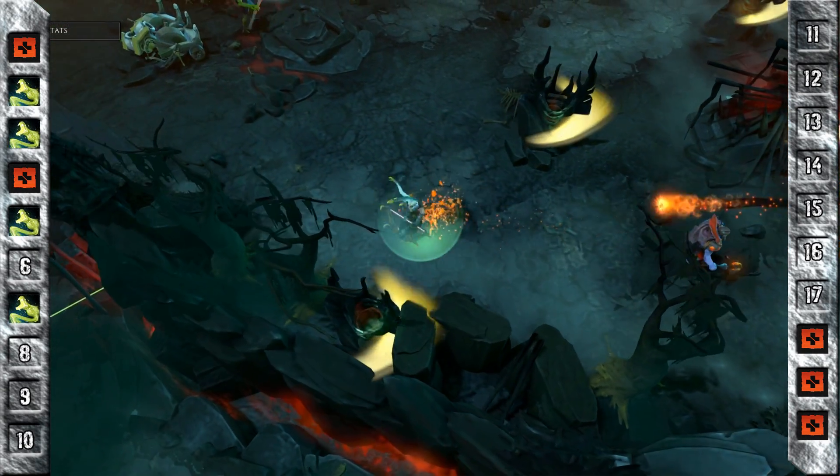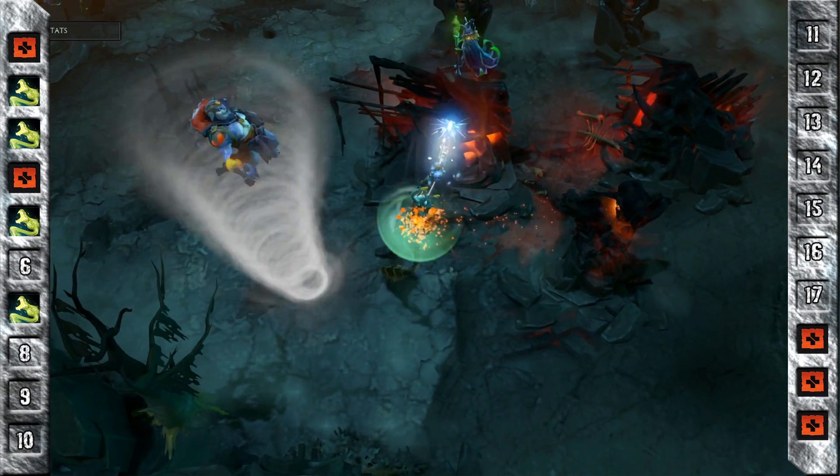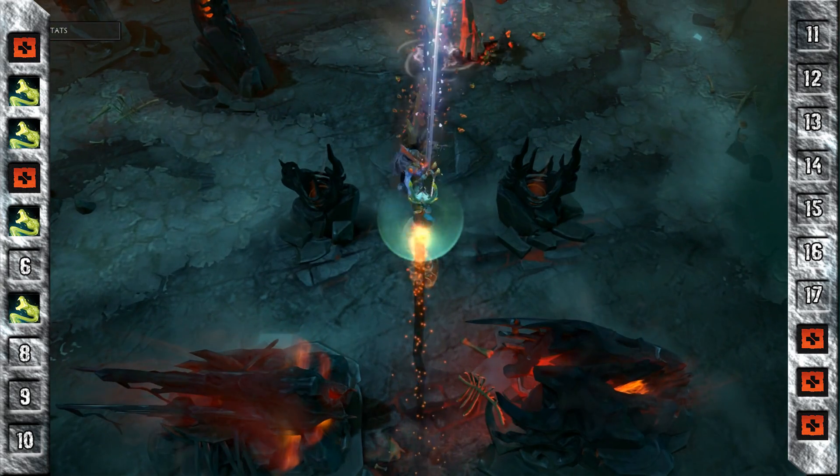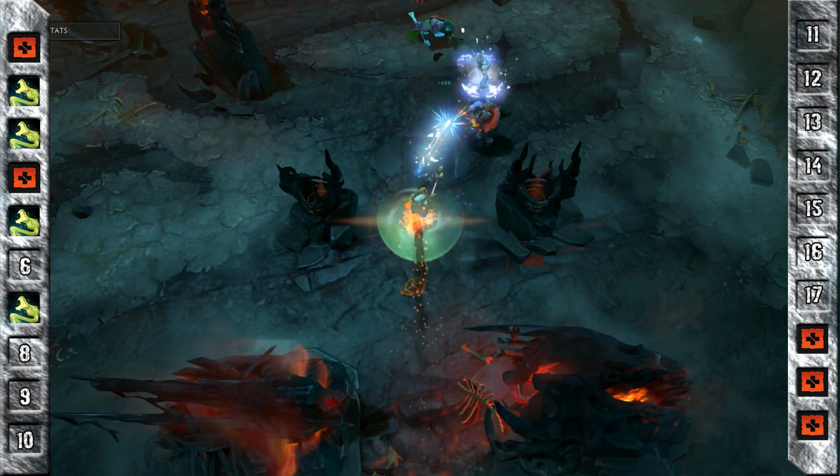Mystic Snake is your main farming ability, and since you're going to be farming for most of the game you should probably get started early. Because of this, we max it first, taking it at levels 2, 3, 5 and 7.